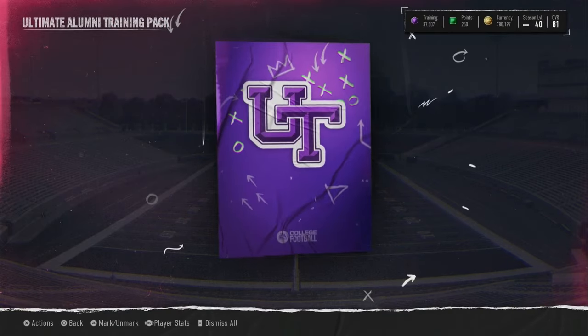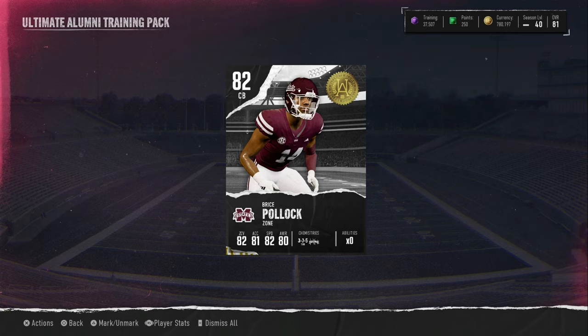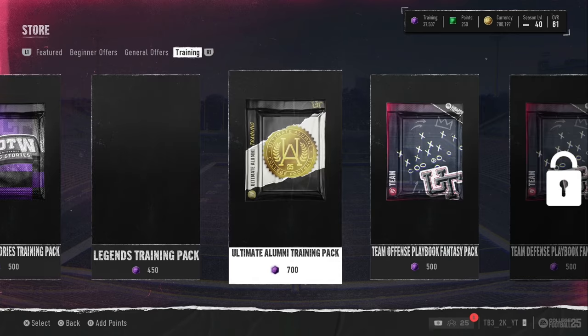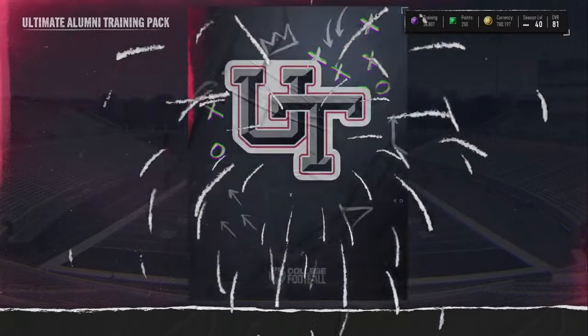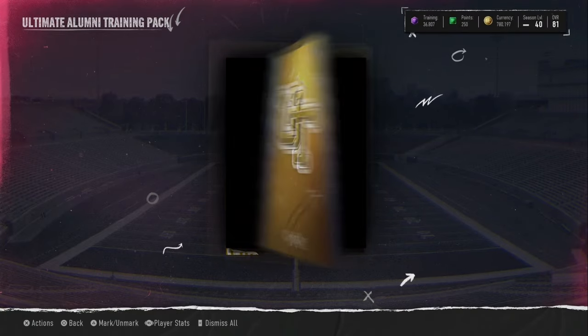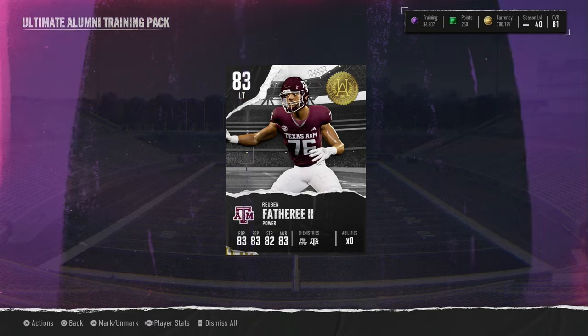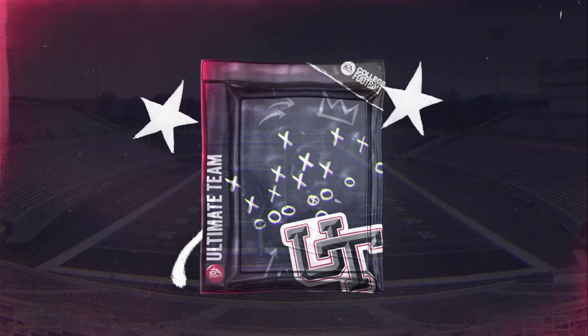This opening cost — let's check — probably around 1.8 to 2 million coins for this pack opening. Could be cheaper, could be more expensive, depends on how you buy your training. I buy my training with 83s normally for like 42-43 per. That's the cheapest way to get training.